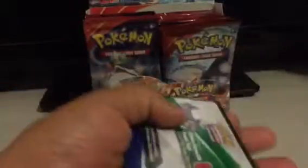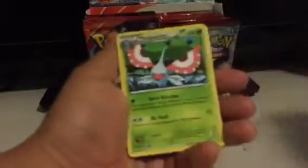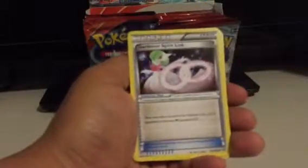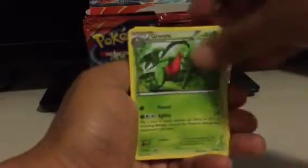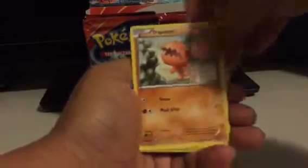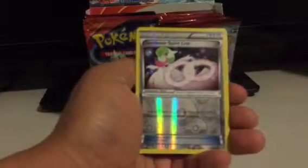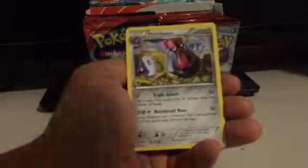Next pack. Masquerain, Gardevoir Spirit Link, Grovyle, Solrock, Mudkip, Trapinch, Spinda, Horsey. Gardevoir Spirit Link is my Reverse, and Probopass is my Rare.